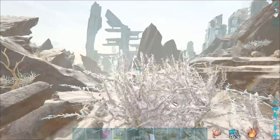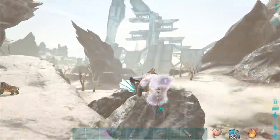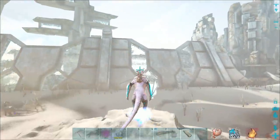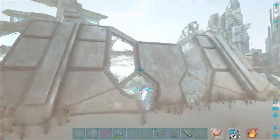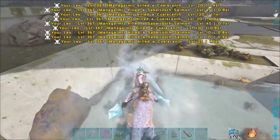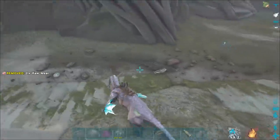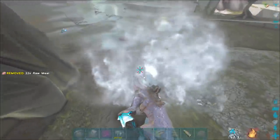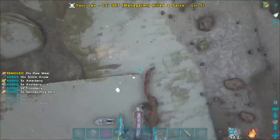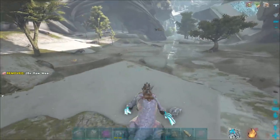We should be ready to go and actually tame this thing. I do need to get the Sarko skins still, but those should all be inside the cave. We might stop over here in the city on the way. There's a Sarko over here - hello there, Sarko. I thank you for your skin, have a nice day. We found a couple more Sarkos over here in this little ravine. I'm just going to kill as many of these as I can while I'm over here, then head over to the cave. It's much easier to get as many as possible out here instead of in the cave.